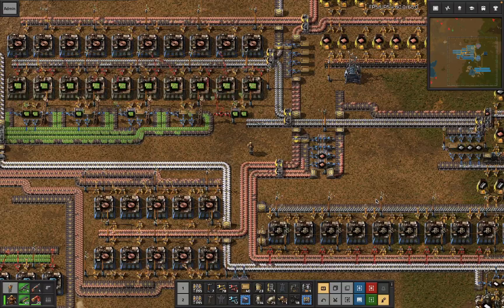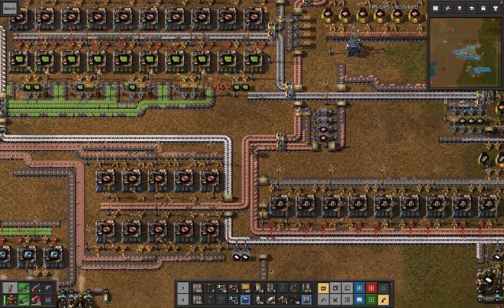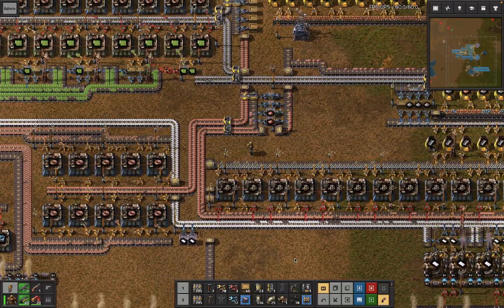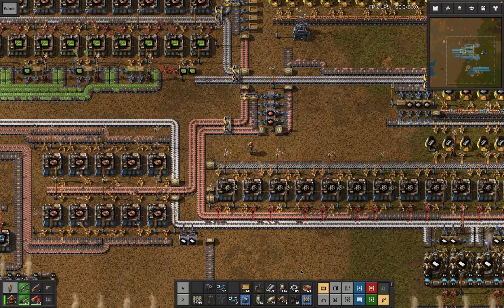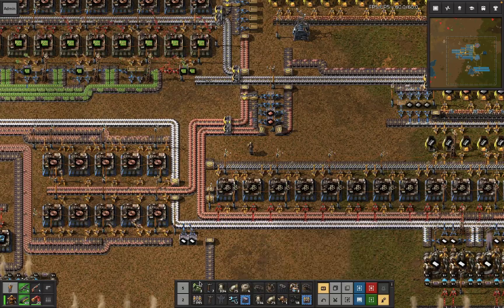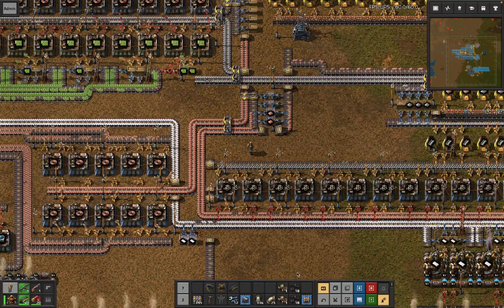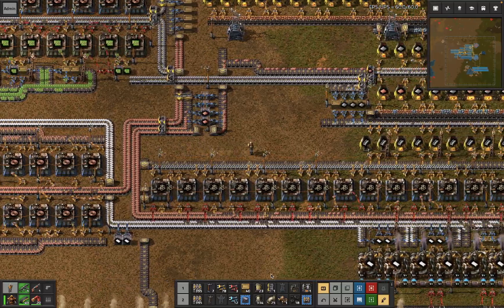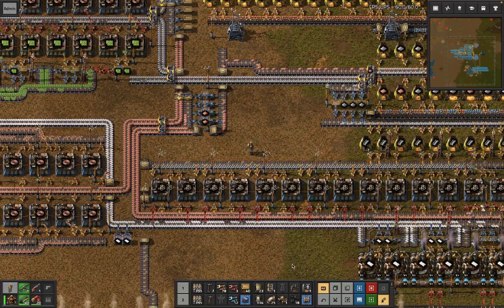Other small things worth mentioning: I think the previous world record uses four hotbars with every possible item that everyone might ever want to build visible at the same time. Whereas I've got two general hotbars, a power grid hotbar, an iron mall hotbar including stuff for hand-feeding the engines, an oil/petrochem hotbar, and a hospitality hotbar. Wave defense lets you set these up ahead of time, so I've got multiple hotbars with some repetition of items between each, allowing me to press fewer buttons overall and use different hotbars contextually.